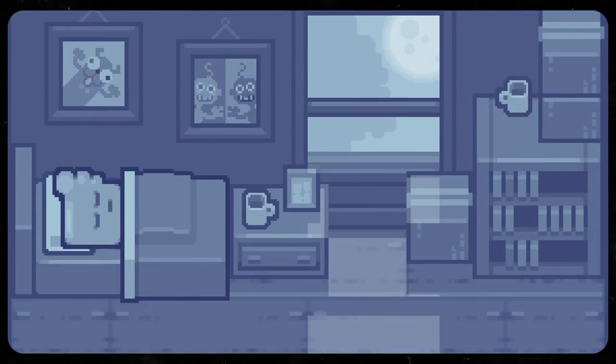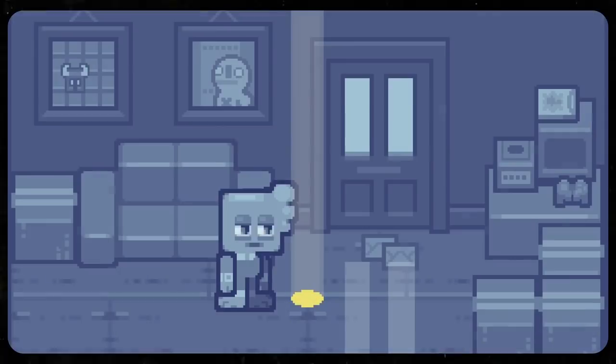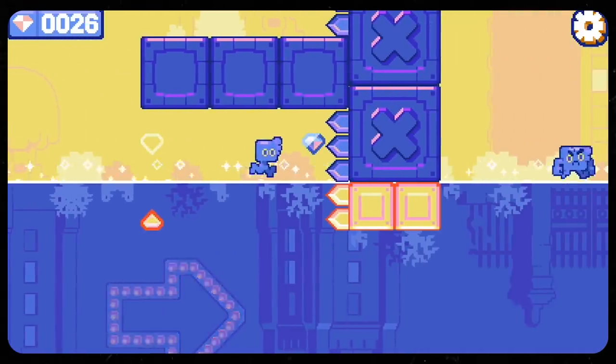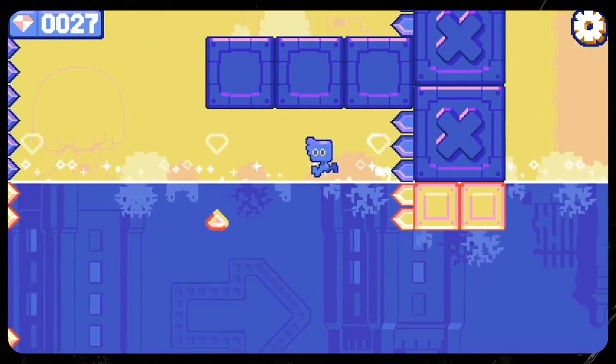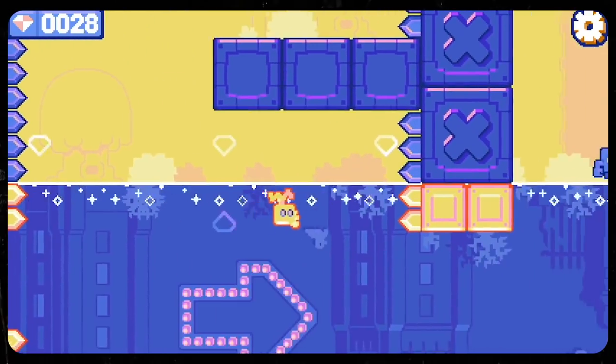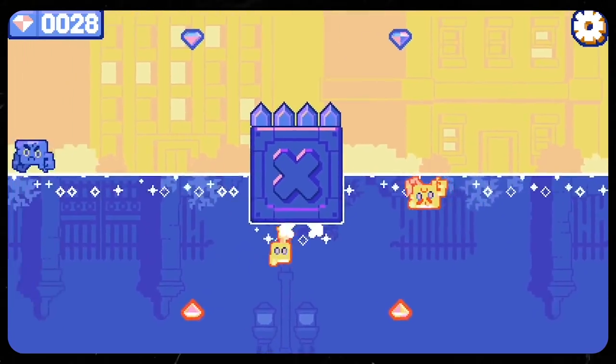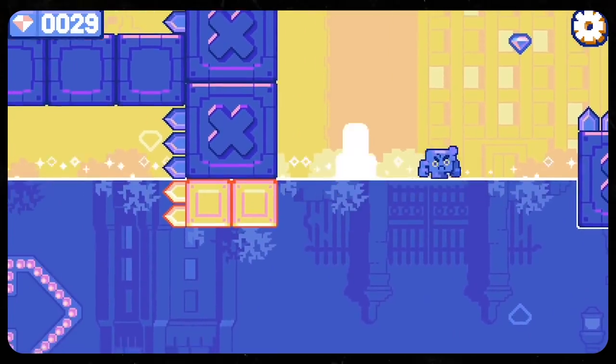Forget everything you've been told about always looking on the bright side, because here it's not always going to be the optimal strategy. In Nitrome's 2016 puzzle platformer HopSwap, you'll need to be switching between both sides constantly in order to succeed. And if it's a Nitrome game, you can bet there's going to be more than just one use juiced out of this — and that's exactly what happens with the world shift ability.